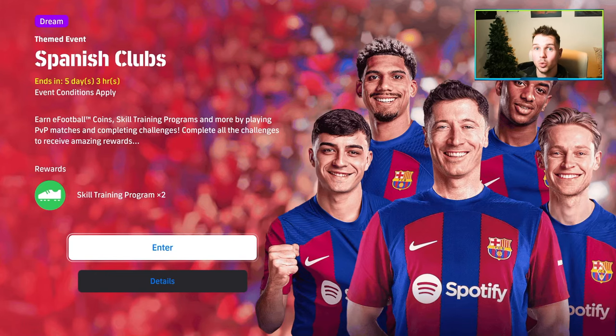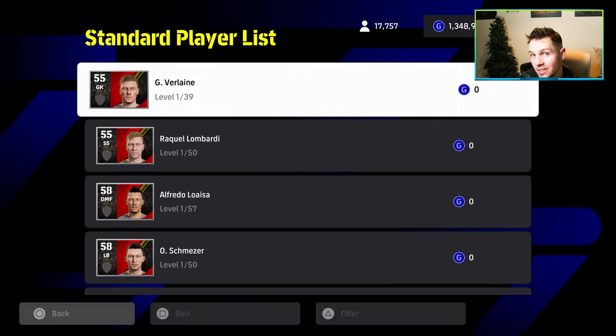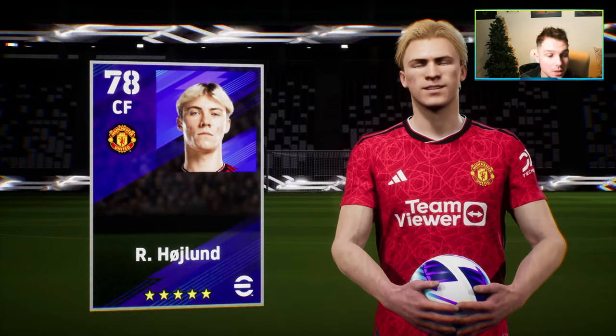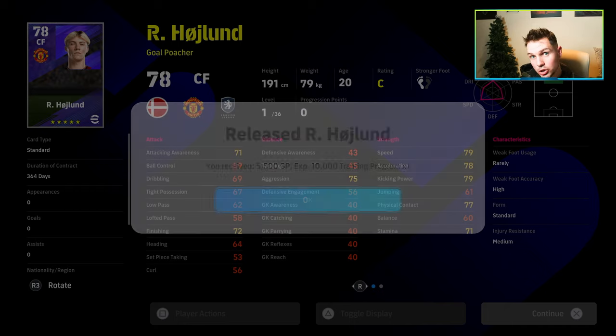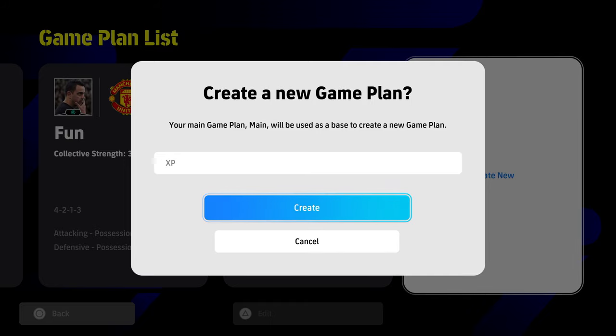You can unlock trainer XP naturally through match pass, through objectives, through events, through login bonuses. There's also the older method where you sign free five-star players and release them straight away - you can do that if you have lots of GP, but now that GP can be used for contracts and stuff, it does negate that a little bit.